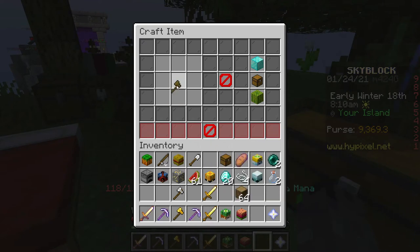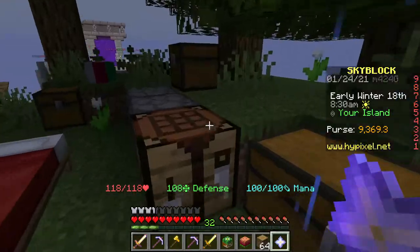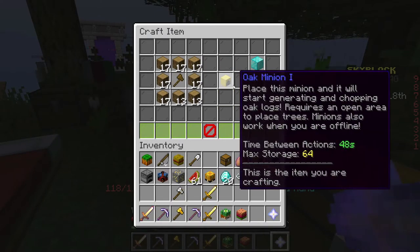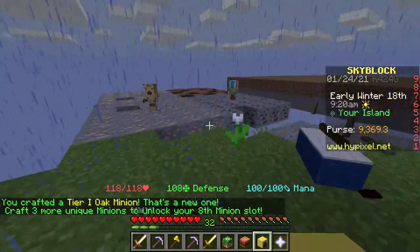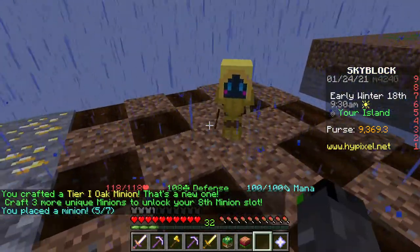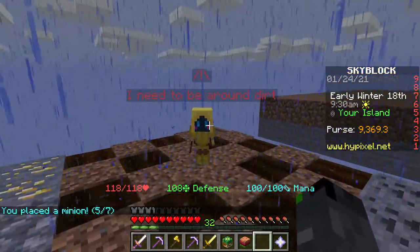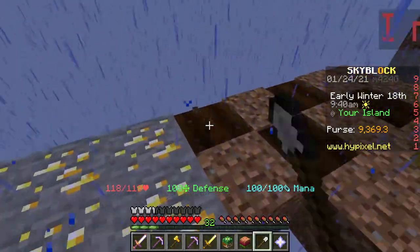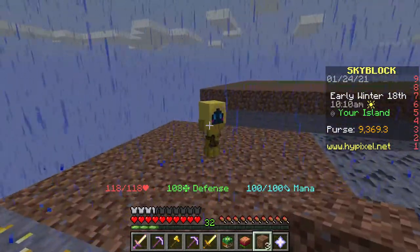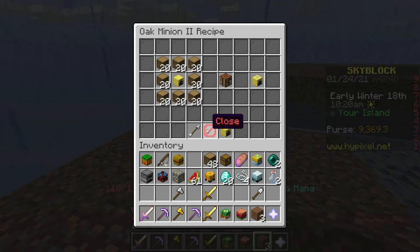To make the wood minion, let me check the recipe. Apparently I had it right - I just need more wood. You put ten oak logs around an axe and you get the oak wood minion. Now I need to put him down. I don't know if he needs trees to work. Oh wait, we can get seven minions now! He needs to be around dirt. Let me get rid of this and replace it with regular dirt - he's no longer complaining. He has a storage of one, and it costs 20 logs around him to upgrade.